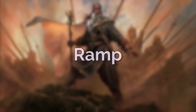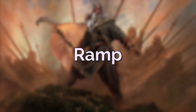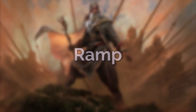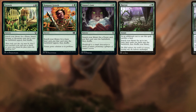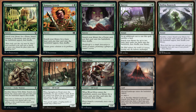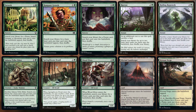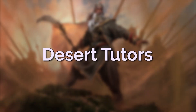Despite not doing the ramp-and-landfall strategy specifically, we are still a lands-focused deck, so we have a sizeable ramp package. This includes Farseek, Rampant Growth, Nature's Lore, Harrow, Roiling Regrowth, Sakura-Tribe Elder, Springbloom Druid, Wood Elves, Myriad Landscape, and Crow of Dark Tidings. We have a lot of green staples mixed in with a bunch of ramp that sacrifices lands, letting us get repeatable value out of our deserts — sacrificing them to ramp, then pulling them back out with Hazazon. None of these cards help find our deserts though, so we have some tutors specifically for those.